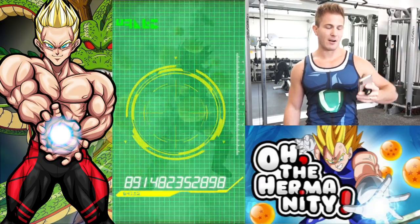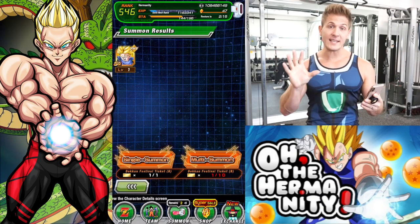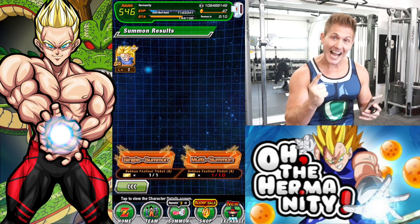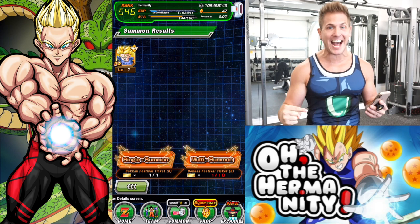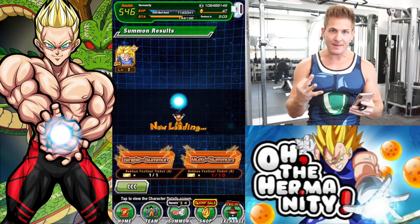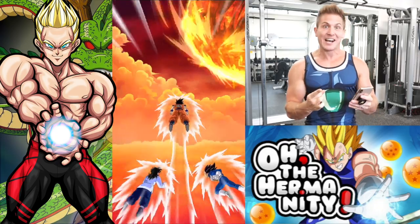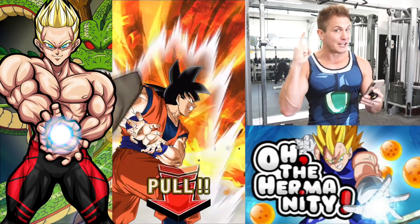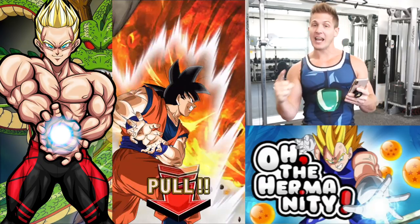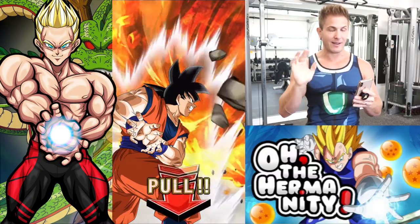Alright guys, one ticket left — one ticket left to make it happen. Are you ready? Get out your phones — group summon right now guys. Three, two, one, fingers in the air! Vegeta showed up! Yamcha's there, which makes Vegeta angry, which might make him want to fuse — cause he's not thinking correctly cause Yamcha's there, right?